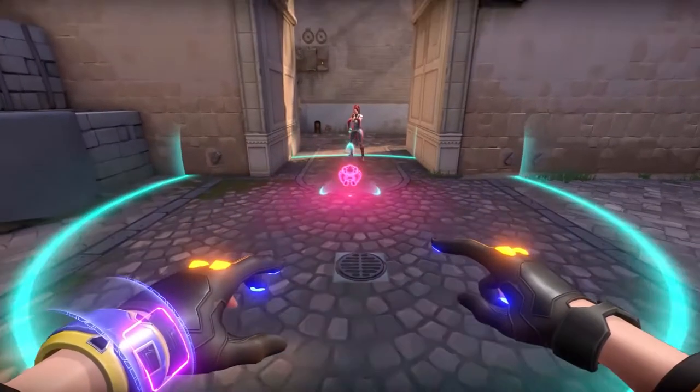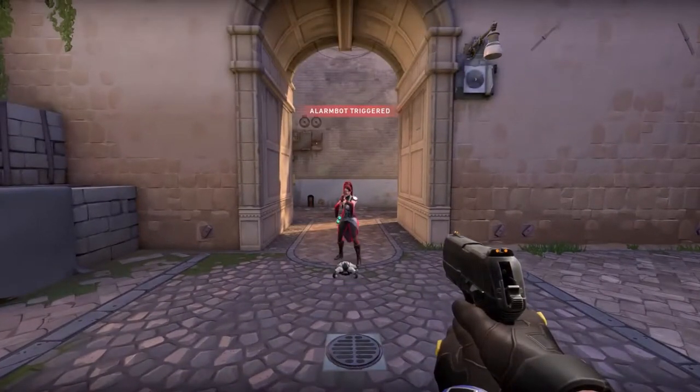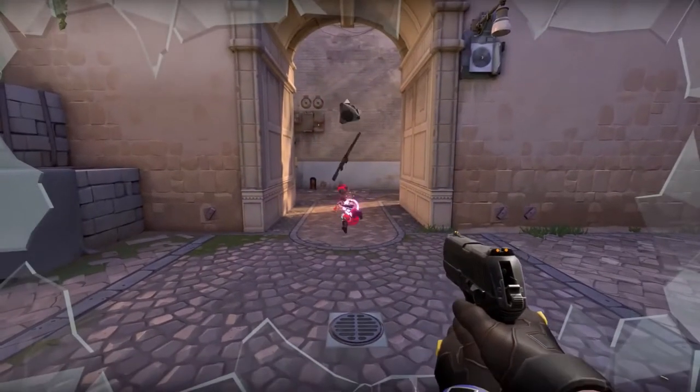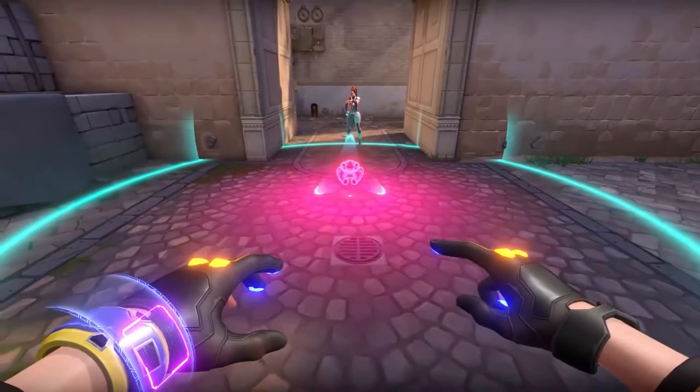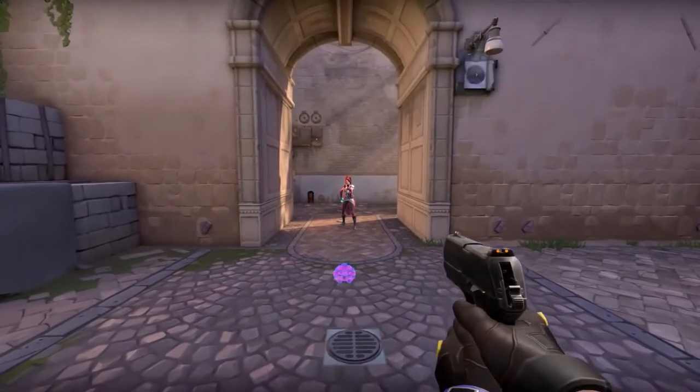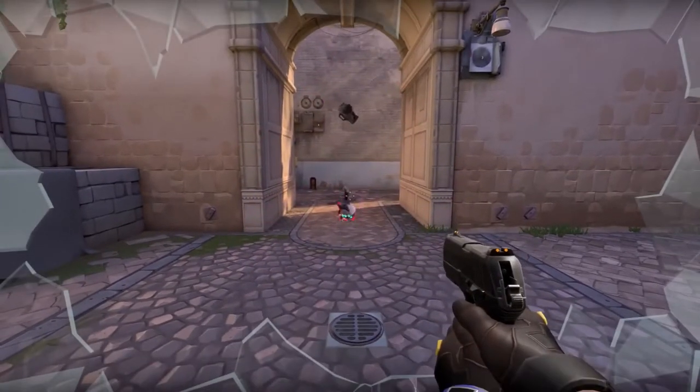Equip and deploy a bot that hunts down enemies who dare to get in range. When my killer robot friend reaches its target, boom goes the idiot. Alarm bot not only deals damage, it temporarily leaves affected targets vulnerable to double damage from all sources. Hold equip if you want to recall your deployed bot.